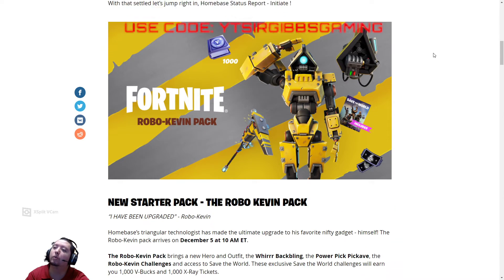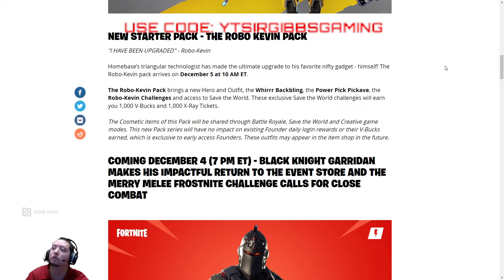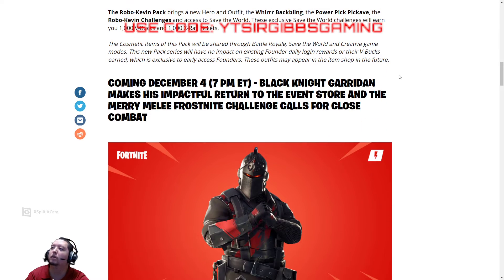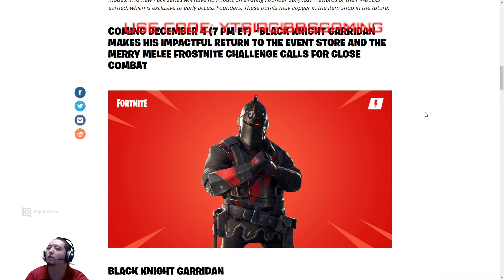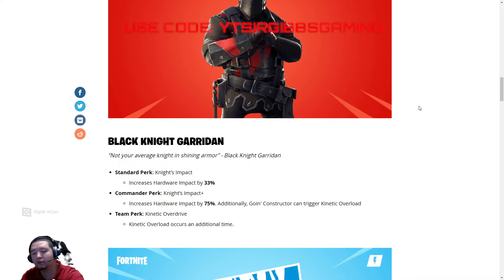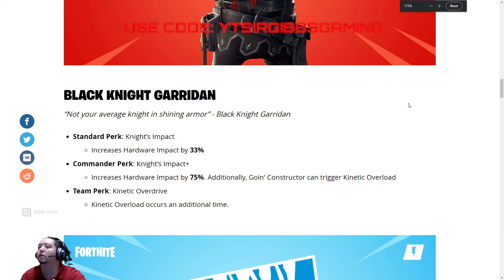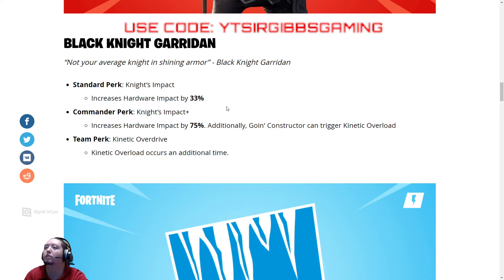So they got the new RoboPack — came out today actually. They got the Black Knight Guardian, or Ion, or whatever you want to pronounce it. He's in the shop now. He basically increases your hardware impact by 33%, and then his main increases it by 75%. And then you unlock the team perk, Kinetic Overdrive.